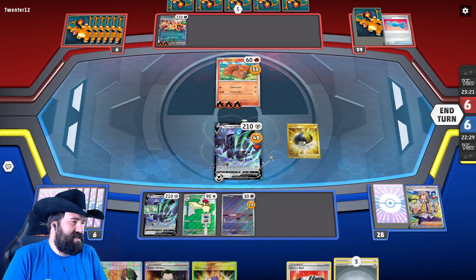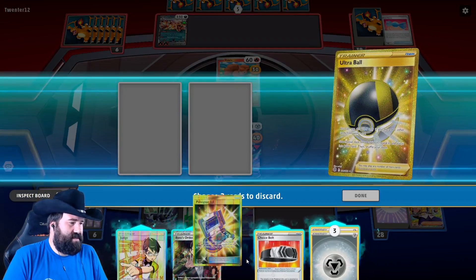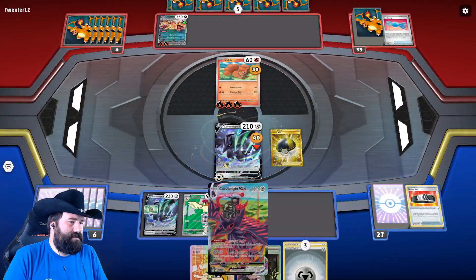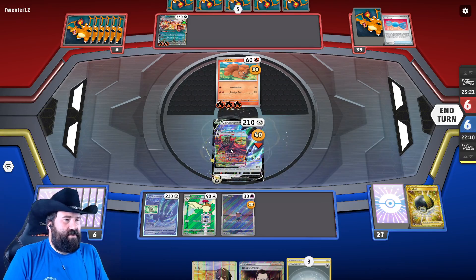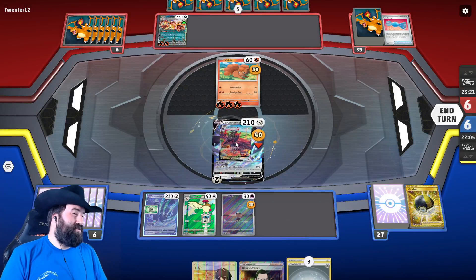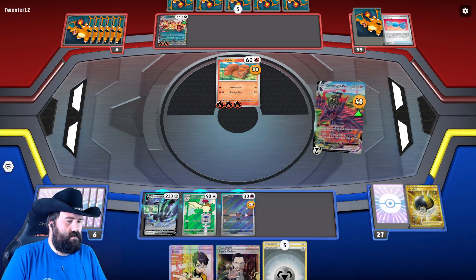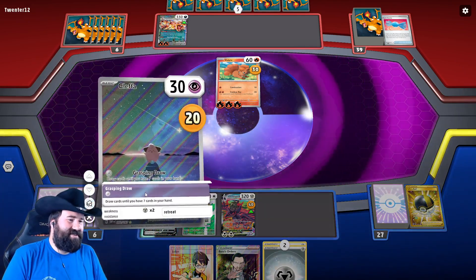Problem is we're not going to beat this thing, but it's still better than not doing anything. Let's ditch that — Choice Belt doesn't help against the Charizard, ditch that as well. 40 damage. The difference between 280 when it's 3 is 180 — that doesn't really matter too much. That way we don't have to ditch our energy. We're going to feed him a Cleffa, put another energy here, and that means we get to use Cleffa.